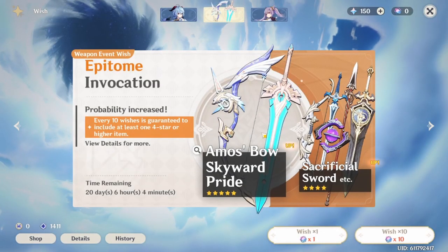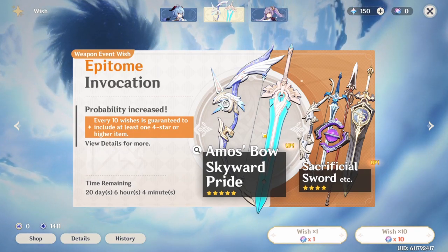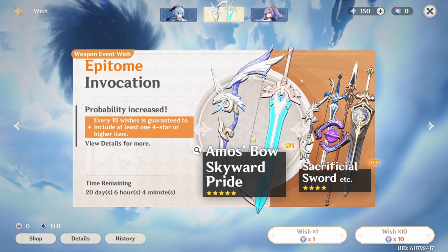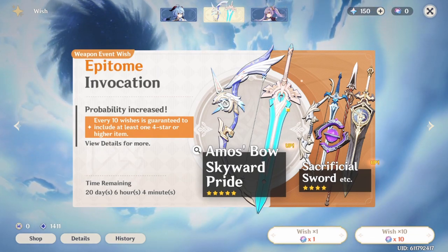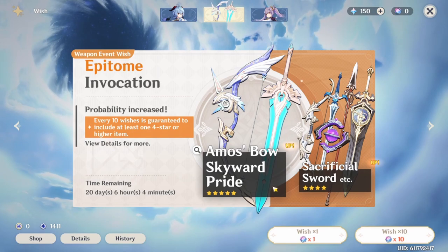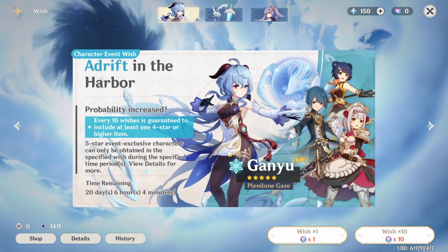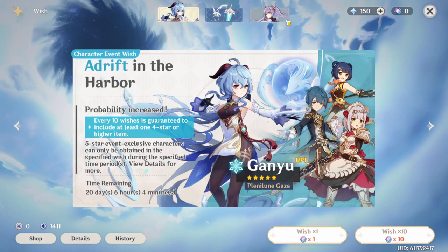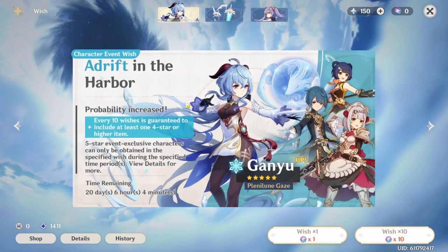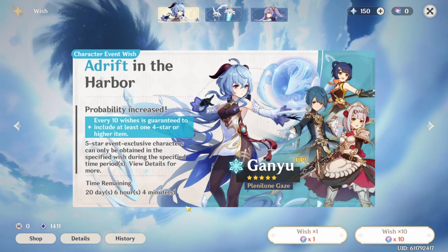Now that you've seen some damage comparisons, here are my thoughts on the weapon banner. In my opinion, if you're not a whale and are a relatively free-to-play player, I advise you not to pull on the weapon banner in general. The main reason is the nature of the weapon banner — you're not guaranteed the Amos Bow. If you end up pulling the Skyward Pride, the next 5-star pity you can still get the Skyward Pride and not the Amos Bow. I think it would be much safer to try to pull for Constellation 1 on the event banner. And who knows, maybe one day you'll get the Amos Bow from the standard banner. You'll also get closer to pity for the next rated-up character, and it's just a safer option in my opinion.